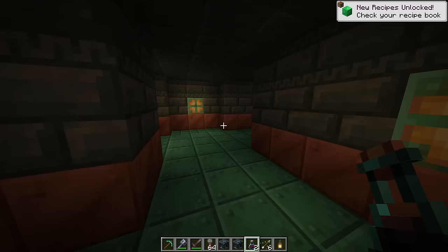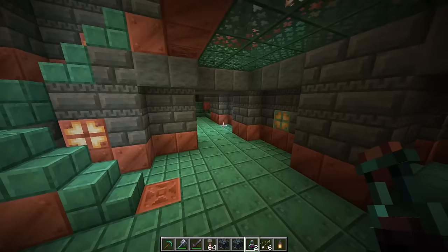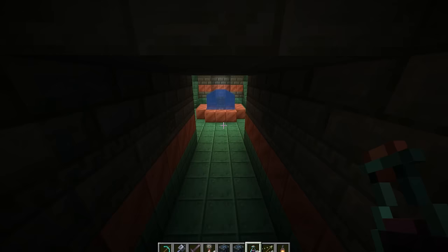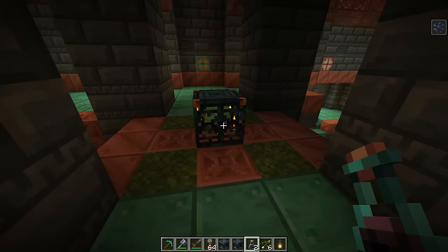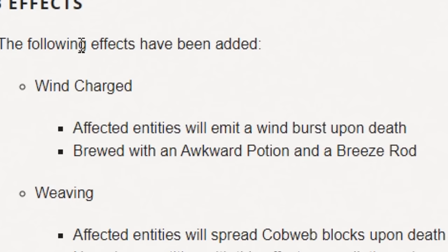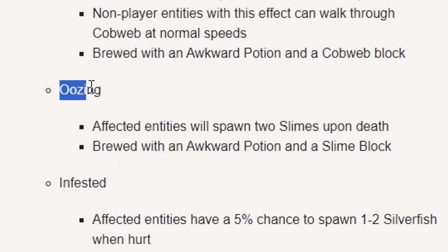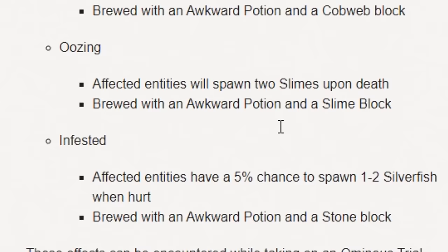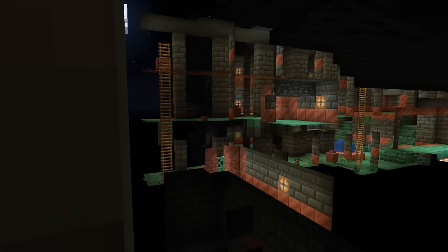Let's take a look at the effects you could get — keep in mind this effect stuff only happens if you approach a trial chamber vault with the trial omen effect in survival and turn it into the dangerous one. The effects granted to both you and mobs at random: a wind charge one, a weaving one — mobs can randomly throw cobwebs out when taken out, that's evil — oozing, which spawns slime randomly when mobs are taken out, and infested, which is what happened with the silverfish I experienced.